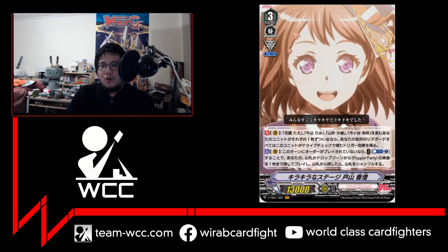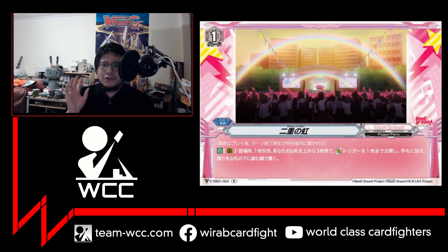Now let's move on to the Songs. First we have the grade one Song called Double Rainbow. When you play these, you place them on the circle behind your vanguard and they stay there until the end of turn. When this card is placed on the field, you may draw a card — so it's not a minus one at all — and then look at the top three cards and pick a critical trigger to add to your hand. That helps set up your critical trigger gimmicks, and it basically just replaces itself.